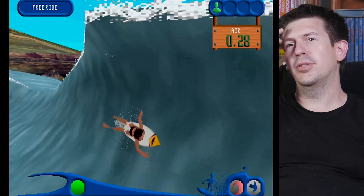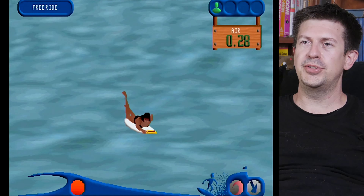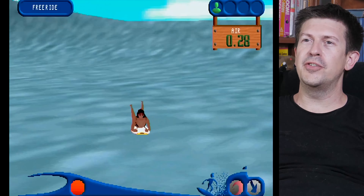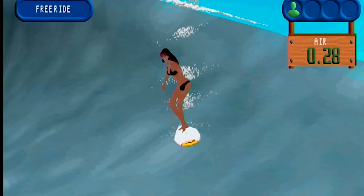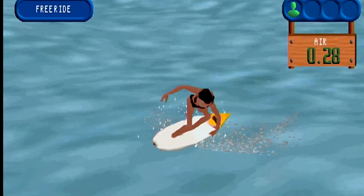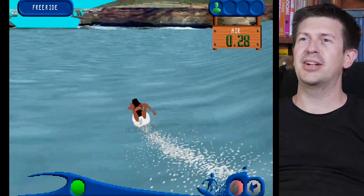If we had this game in the 90s growing up, we would find ways to do all the things we're not supposed to do. Like, we would try to figure out if there's a way to drown, try to kill this character — like if we have an accident, break our neck, maybe get eaten by a shark. The second thing we would try to do is see if we can kill any of these seagulls or dolphins in the background. Like, is there any way you could run into a dolphin?